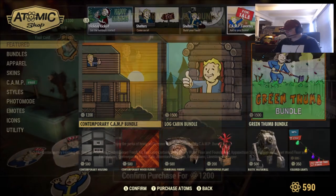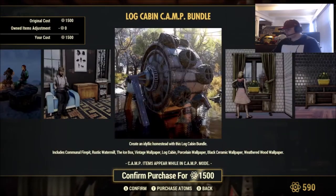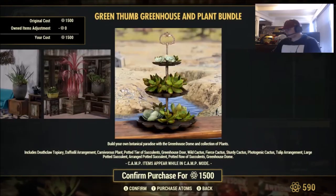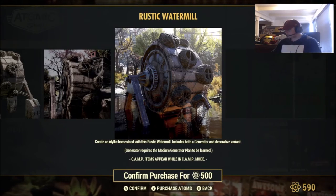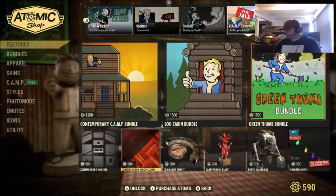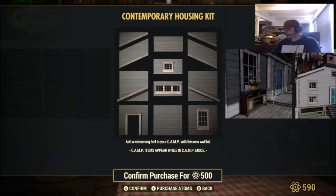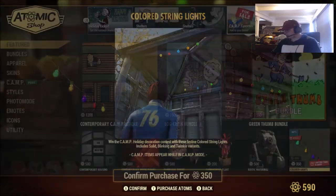We've got some camp favorites: the Contemporary Camp Bundle, which is actually pretty cool for 1,200; the Log Cabin Bundle for 1,500; and the Green Thumb Bundle for 1,500 as well — I've always really wanted to buy that greenhouse. Rustic Water Mill for 500, a plant for 200, the Communal Fire Pit for 500, Contemporary Wall Floors and Foundations for 500, Contemporary Housing Kit for 500, and Colored String Lights for 350.